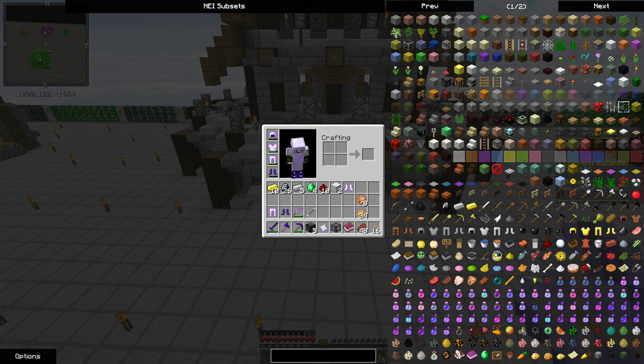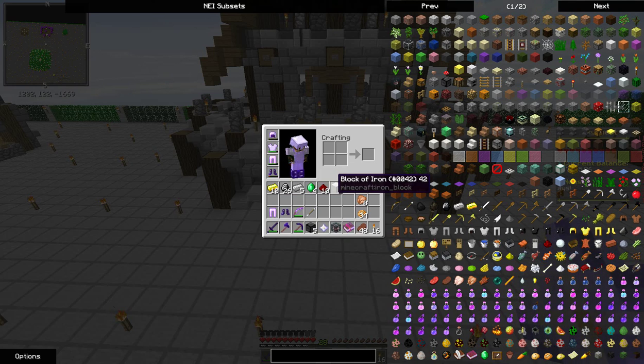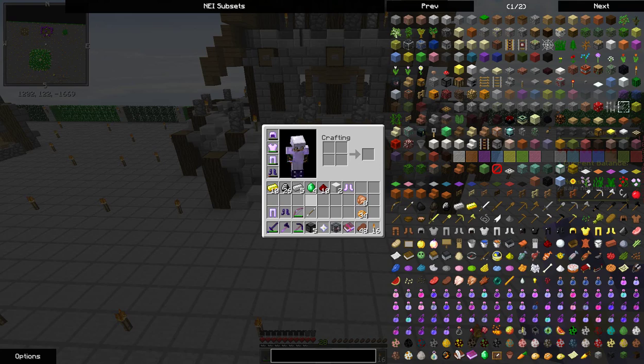On the first day of opening crates my true love gave to me: 26 diamonds, ten redstone dust, ten gold ingots, two blocks of iron, a nether star, a pig zombie spawner, steel armor piece, five blocks of diamond, four emeralds, and iron ingots.